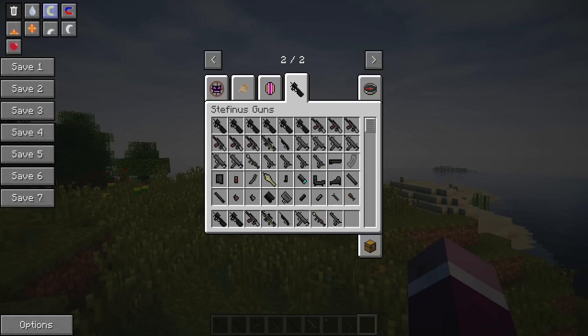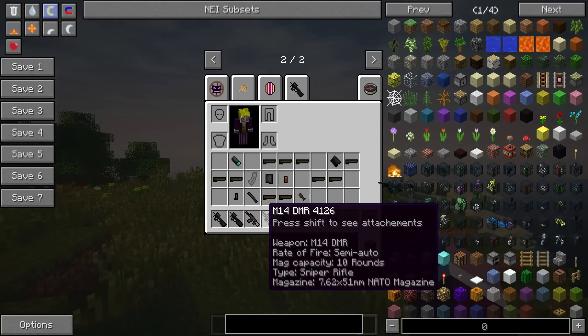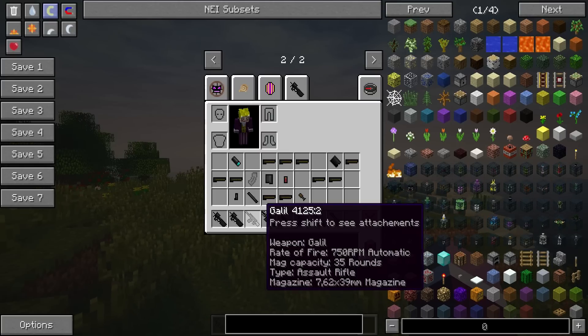I won't be going over the crafting recipes because that would just take too long. So what you're gonna have to do is download the Not Enough Items mod. Don't let Batman find you doing it either, because he will take you in. But the Not Enough Items mod allows you to see the crafting recipes for every item. It's a fantastic tool. I'll have a link in the description of the video.